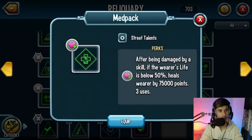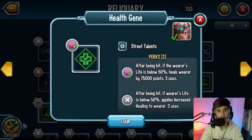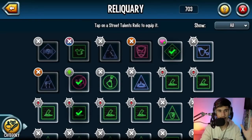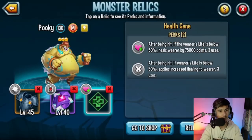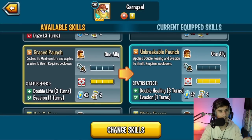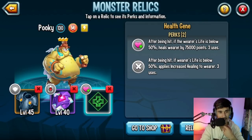For the talent slots, the best options are: Met Pack, which works very well; Face Shield, which also works well; and Health Gene — if you have it, go ahead and give it. Health Gene reads: after being hit, if the monster's life is below 50%, it heals by 75,000 and also gives increased healing. If you use Grace Punch for the double life, Health Gene pairs really well with it since you also gain that increased healing bonus.